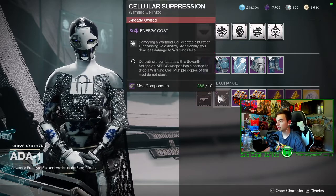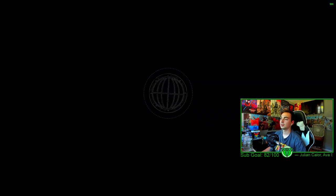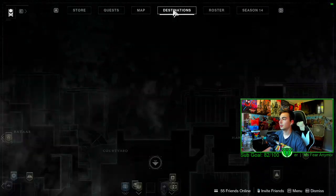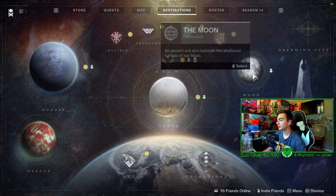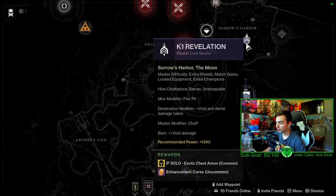Banshee has fusion rifle dexterity as well as cellular suppression. If you're looking for more warmind cell mods, there you go — head over to Banshee.